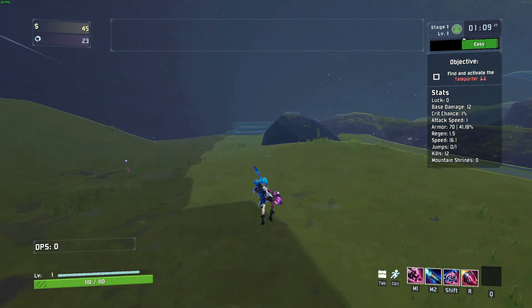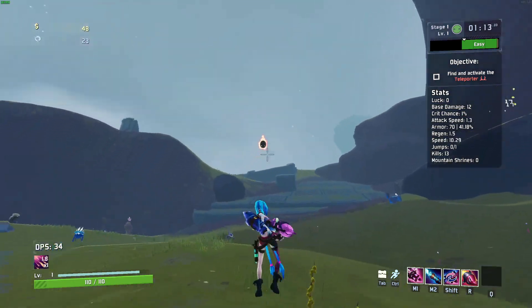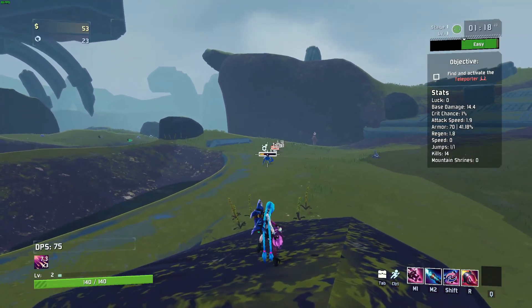Next up, Jinx's basic attack: she shoots a three-round burst with her minigun, generating stacks of Rev Up, stacking up to three times. Each stack grants more attack speed, making her a formidable force to any enemy that would dare fight her.